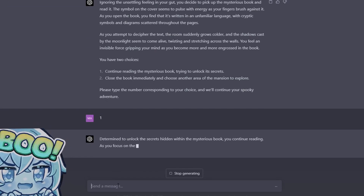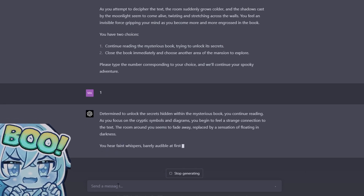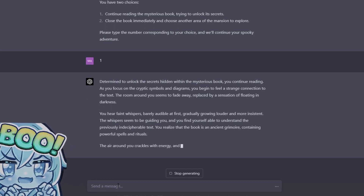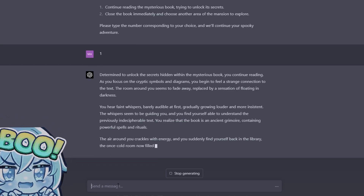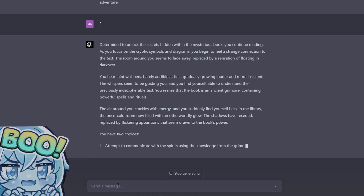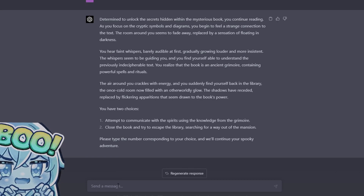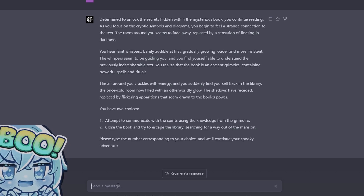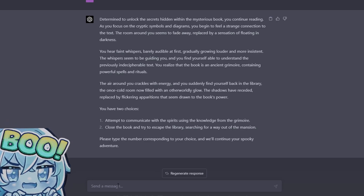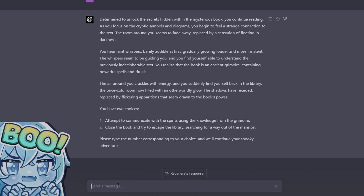Determined to unlock the secrets hidden within the mysterious book, you continue reading. As you focus on the cryptic symbols and diagrams, you begin to feel a strange connection to the text. The room around you seems to fade away, replaced by sensations of floating in darkness. You hear faint whispers, barely audible at first, gradually growing louder and more insistent. The whispers seem to be guiding you and you find yourself able to understand the previously indecipherable text. You realize that the book is an ancient grimoire containing powerful spells and rituals. The air around you crackles with energy and you suddenly find yourself back in the library, the once cold room now filled with an otherworldly glow. The shadows have receded, replaced by flickering apparitions drawn to the book's power. You have two choices: attempt to communicate with the spirits using knowledge from the grimoire, or close the book and try to escape the library searching for a way out of the mansion.